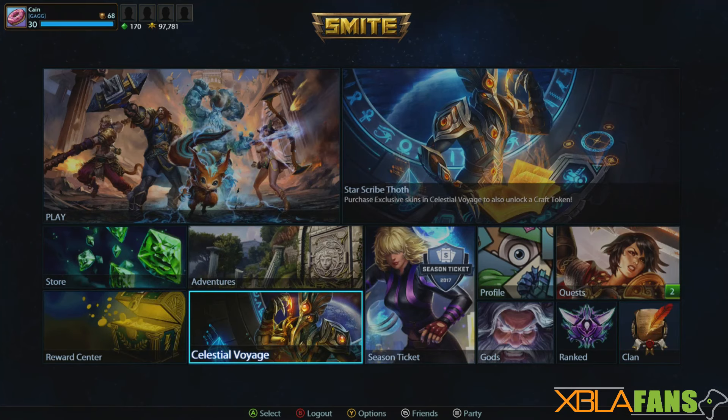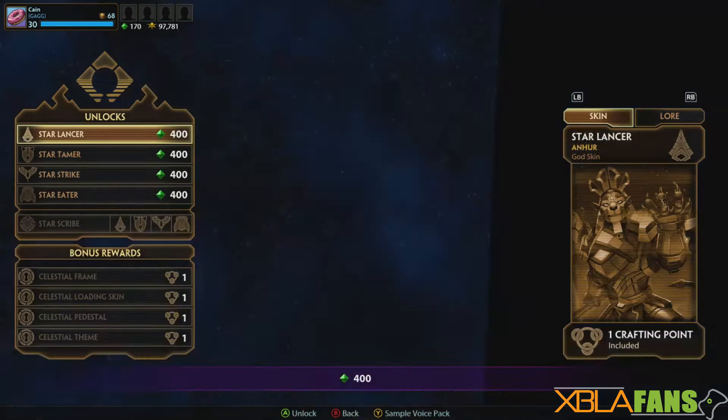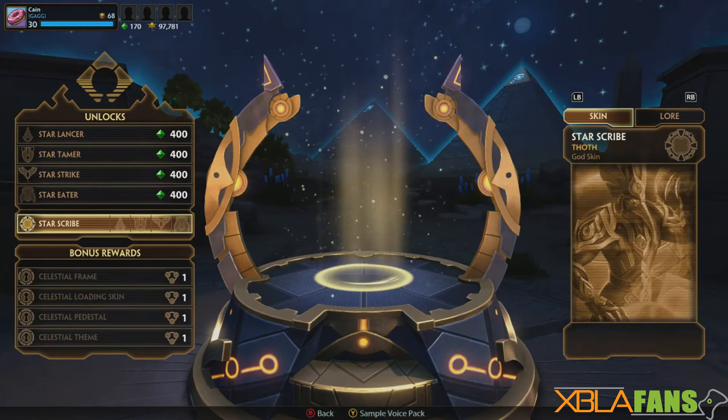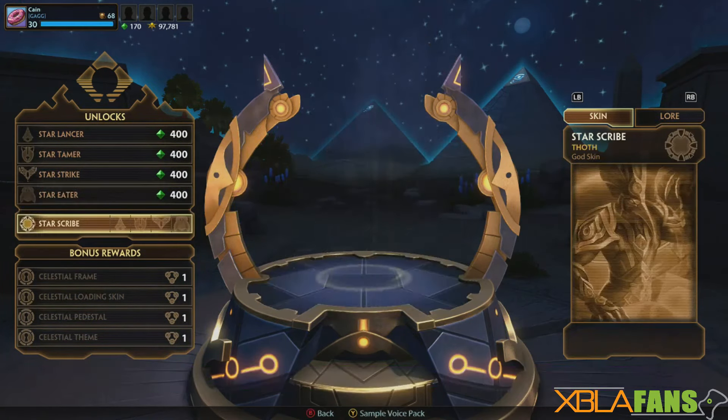We'll also be giving skins away during our stream tomorrow on twitch.tv/xblafans, where we'll be playing SMITE tomorrow night. You guys will be able to hang out with us as we try to complete some of these Celestial Voyage hieroglyphs. The Celestial Voyage comes with five new skins: Star Lancer, Star Tamer, Star Strike, Star Eater, and Star Scribe.